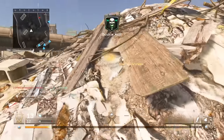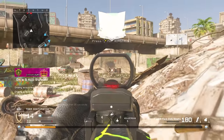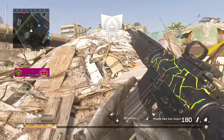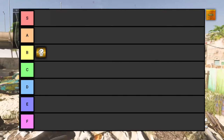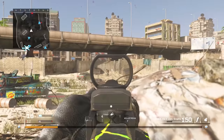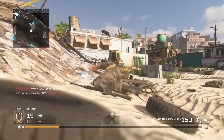Black Ops 1 has only one mastery camo and that is gold. There are a lot of gold camos throughout Call of Duty history, but Black Ops 1 does it better than almost every other game, and it's going straight into B tier. That might come as a shock, but keep in mind there are a lot of better camos than just the standard gold.